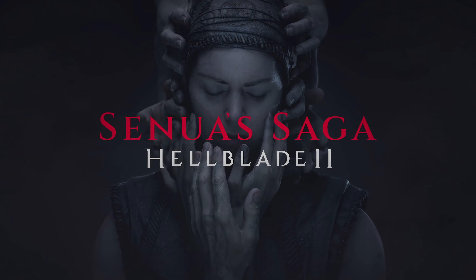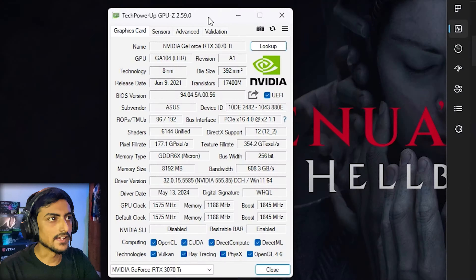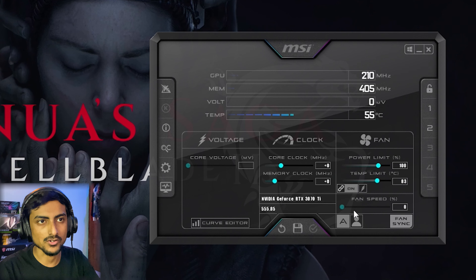Welcome back to another video. In this one we're going to be testing the GeForce RTX 3070 Ti in Hellblade 2. We have the Asus ROG Strix model, the overclocked variant with 8GB of GDDR6X memory. Resizable BAR is turned on and we have the latest Nvidia driver installed, 555.85. In Task Manager we have 64GB of DDR5 memory at CL36 6000MHz and the Core i7-13700KF CPU. In MSI Afterburner we have no overclock and fan is at automatic. Let's get straight into the game and check out the FPS.